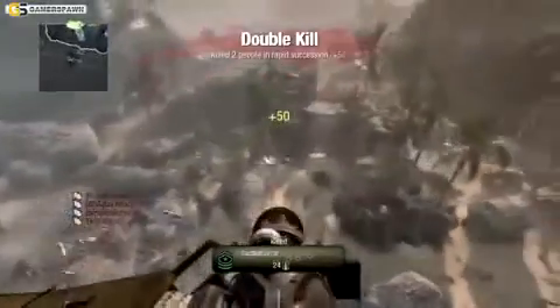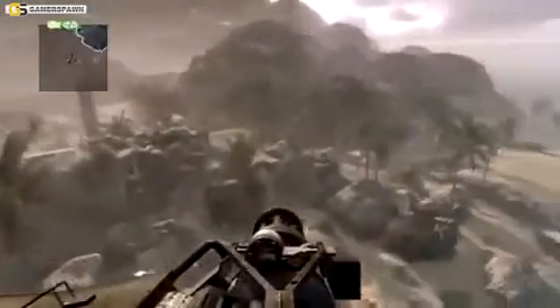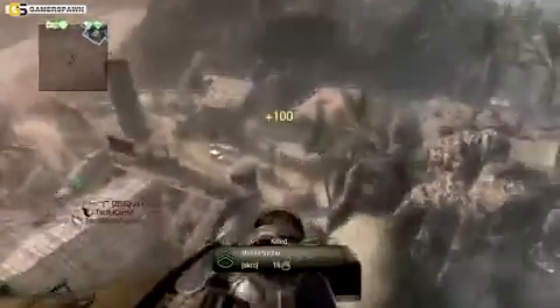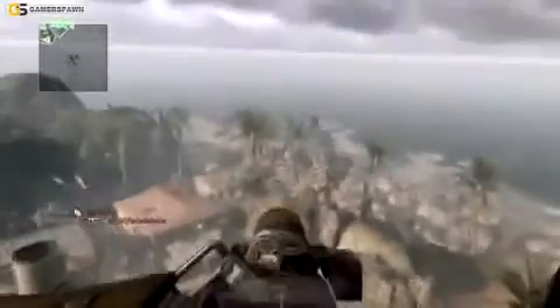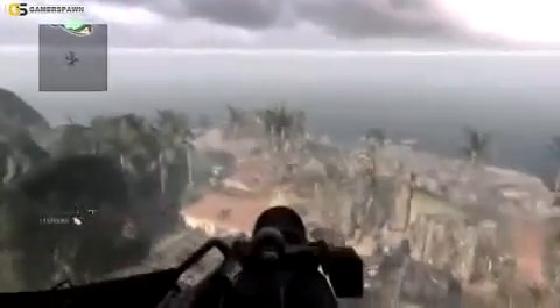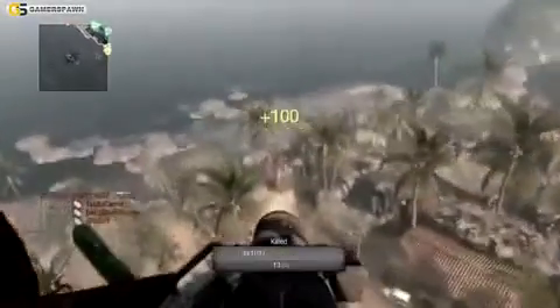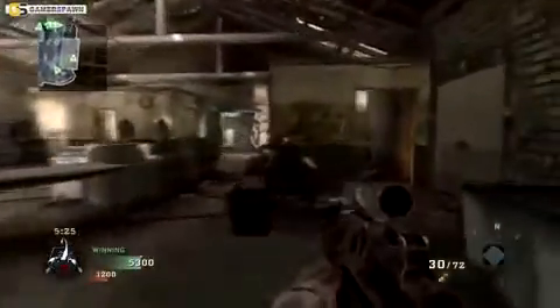Right here I got my Chopper Gunner, and it does do some work — especially on Crysis — because they spawn on the back side, so it's pretty easy to take a lot of them out really fast. They keep spawning back there and it's easy to get them, so Chopper Gunner on this map — definitely use it. I really use Chopper Gunners on big open maps, but on maps with a lot of buildings I don't get as many kills. This map doesn't have a lot of buildings and has a lot of open areas, so I decided to use Chopper Gunner here. On a more closed map I'd probably use something different that they can't just hide from.